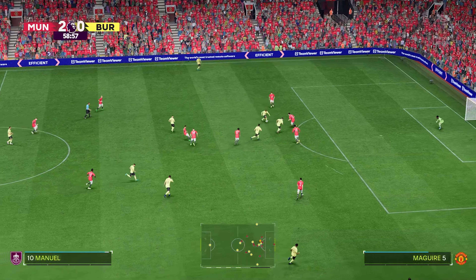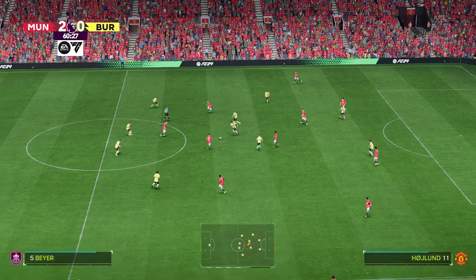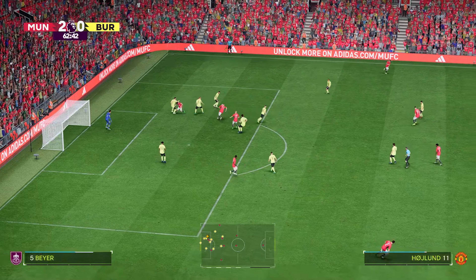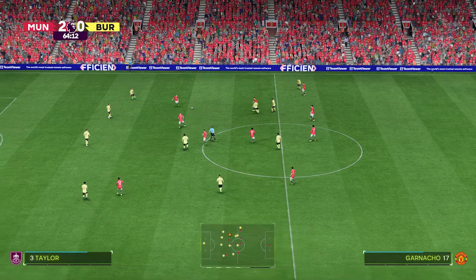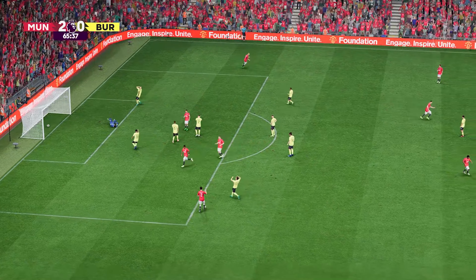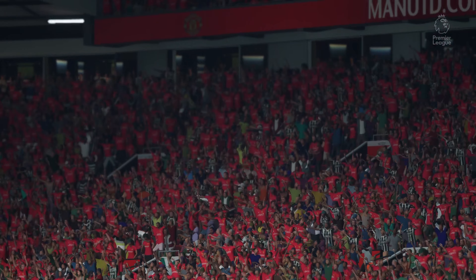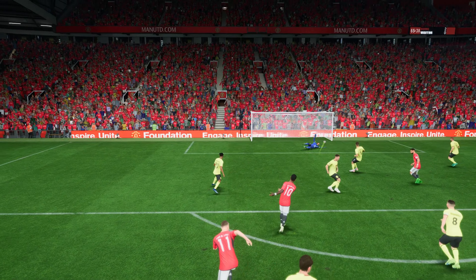Josh Brownhill — United with the ball again. Diogo Dalot — great chance here! No, that's heroic, brilliant work. Rashford, having a look... terrific! Another goal — what a scoreline this is for them! Here it is again and he just makes it look so easy — skips past the defender like he wasn't there and then coolly slots it home.